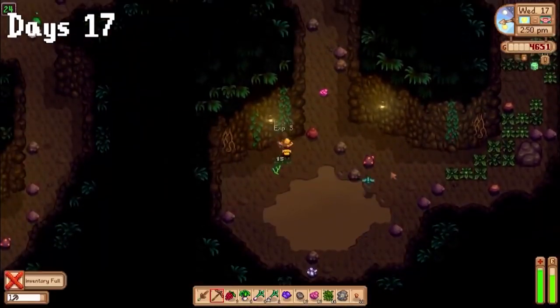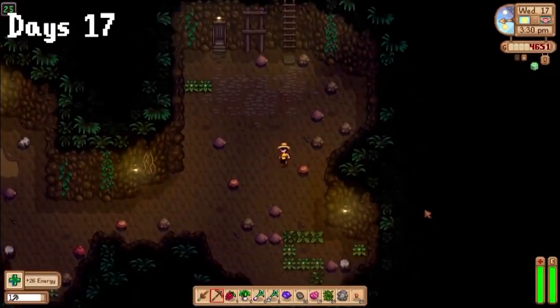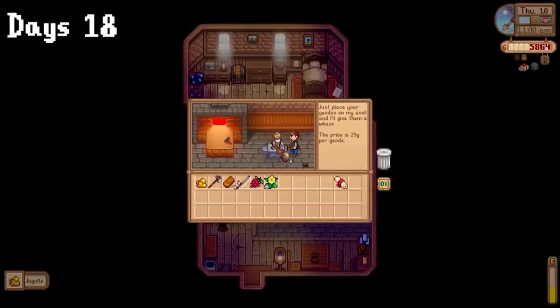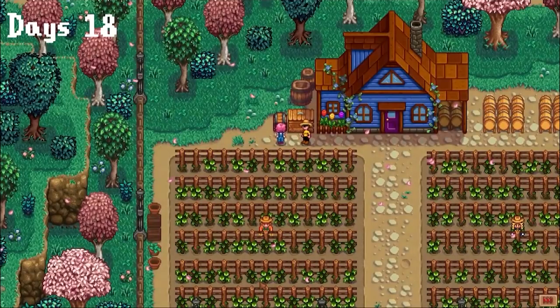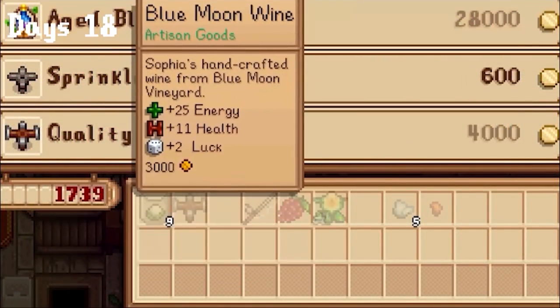I tore through the mines on day 17, making it down 25 levels and getting to the super annoying dark levels, only getting lost looking for a ladder once. Day 18, I cracked open some geodes, donated the minerals, and upgraded my axe. I also bought the upgraded backpack, which was super handy. I then got a Sophia cutscene that let me buy sprinklers from her — and plus 7 luck?! Holy smokes, that's insane.